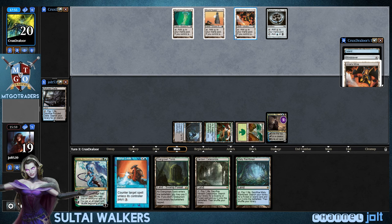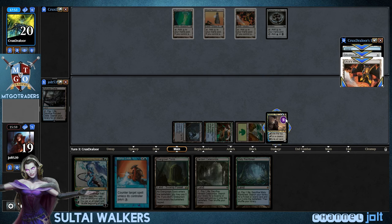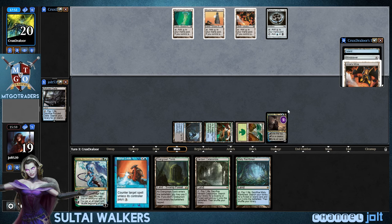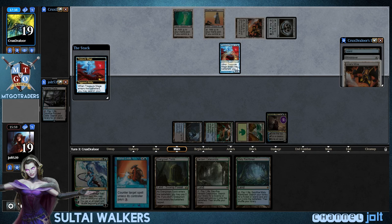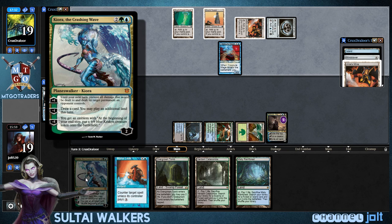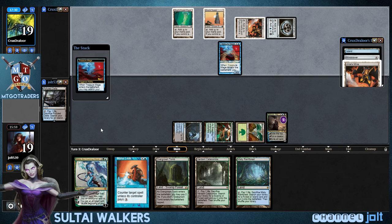He gets into Treasure Mage. Let's see what he searches up. And if he goes, like, Worm Coil or something like that, we have Kiora to start plussing it — kind of fogging it out.